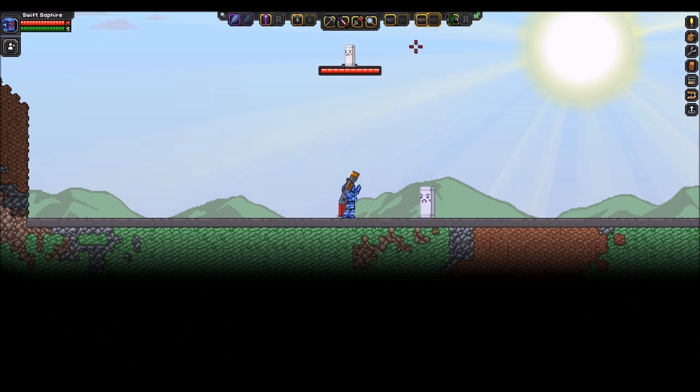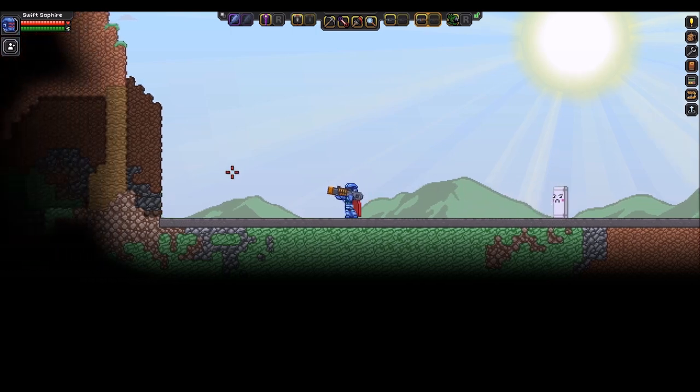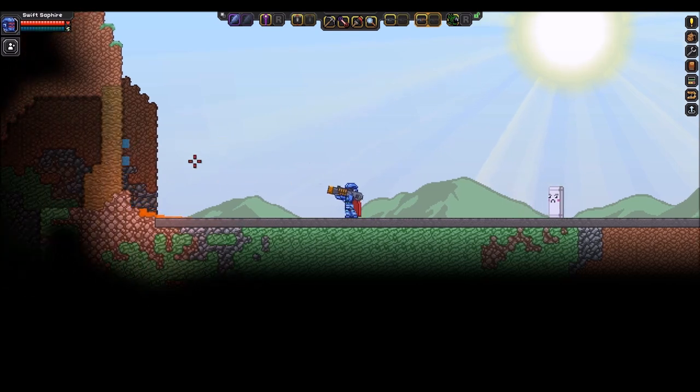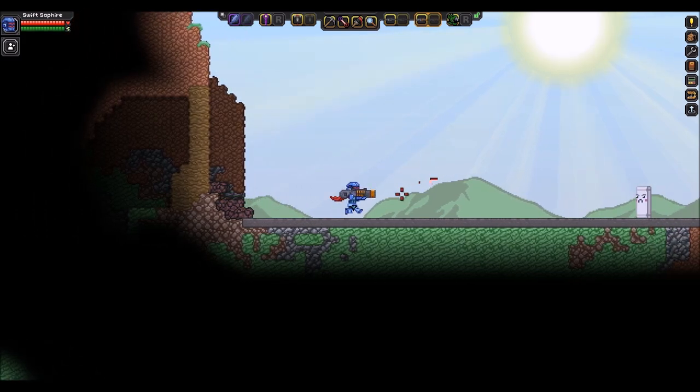After that we have the Balloon Launcher — this is one everyone's been asking for for a while. The primary fire is lava balloons, and the secondary fire is actually water balloons. You can shoot them back and forth and you'll generate obsidian over here. It's very cool.